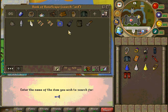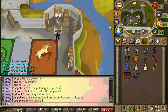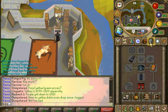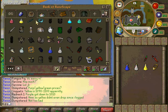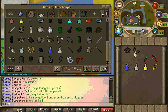Zaros brew and the phoenix necklace are just in case anyone tries to PK me. Zaros brew heals you and you can eat that with fish at the same time, so it's fast healing. The phoenix necklace heals you once you get below 20% of your HP, so it just makes it harder for people to kill me.